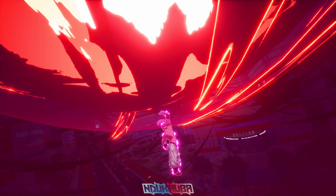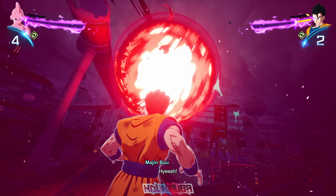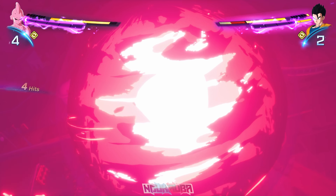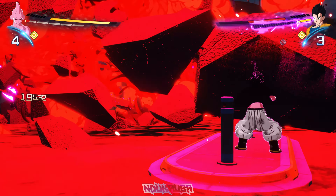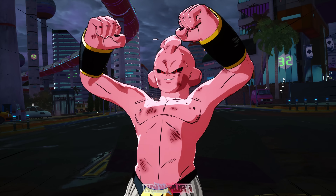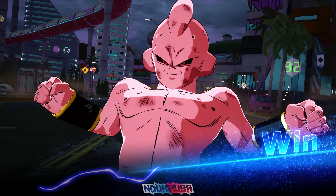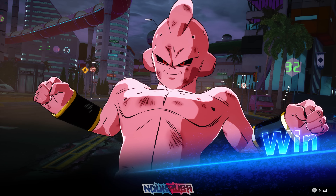I'm back in the Sparking State, I combo Gohan a little bit, throw some ki blasts, and then throw Planet Burst again — this time it connects and deals all the damage. This is Kid Boo, it eviscerated Gohan. Again, this is only a taste of what you guys get to see in this video. On to the next battle.